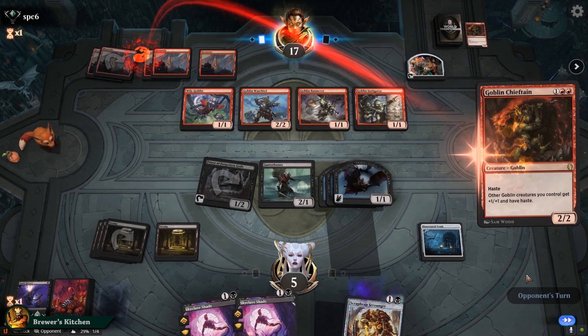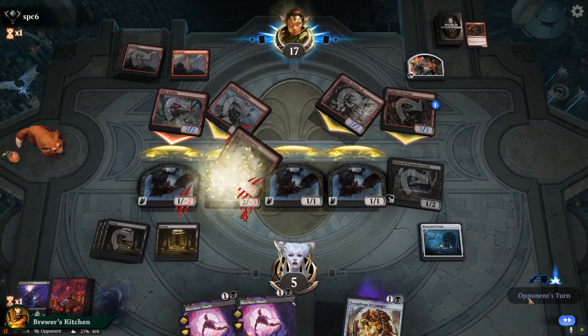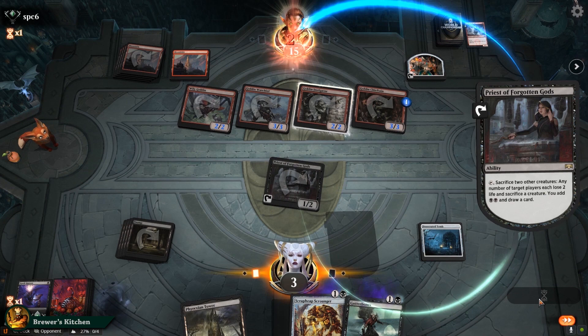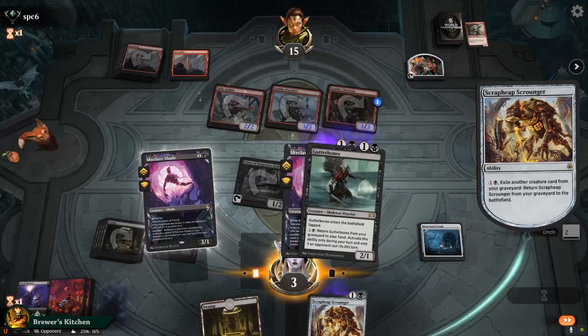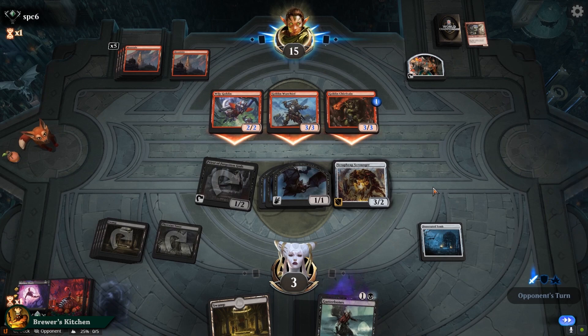This is looking kind of grim. We're going down to three. We draw a Phyrexian Tower — actually not bad here. Play a Shade and another Shade, sacrifice them since they can't block anyways. Opponent sacrifices a Goblin. We draw another Land, but Lands actually do something here. Play the Tower, replay a Shade, create a Bat, sacrifice the Shade, get back the Scrounger, exile one of the Shades and create two Bats. So we have three blockers again. They rip a Land off the top. We have to chump block, but really lucky they didn't get some action there.